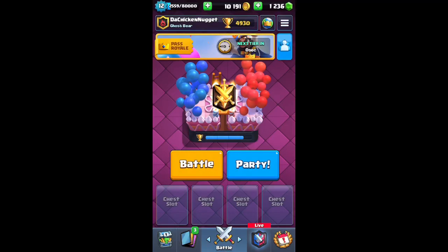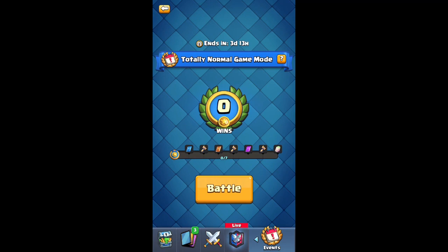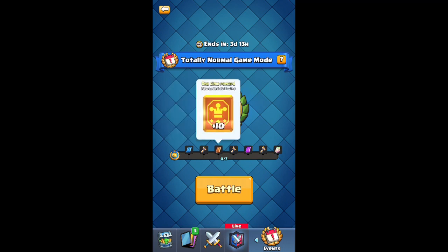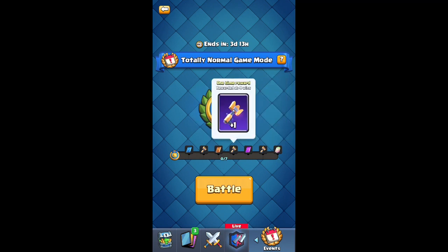Hey guys, so today is April 1st, and as you know that means today is April Fools. In Clash Royale today, if I go over to challenges, they have this new challenge called Totally Normal Game Mode, and it has some really cool awards including the new magic items — you got the comic cards, the rare ones, some epics, a nice legendary one, and then three of the chest keys.